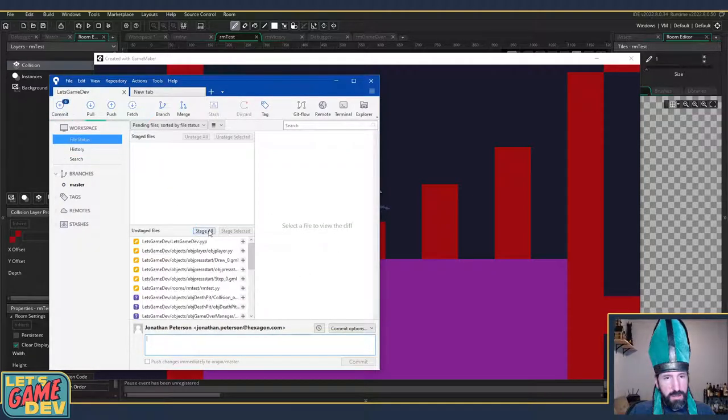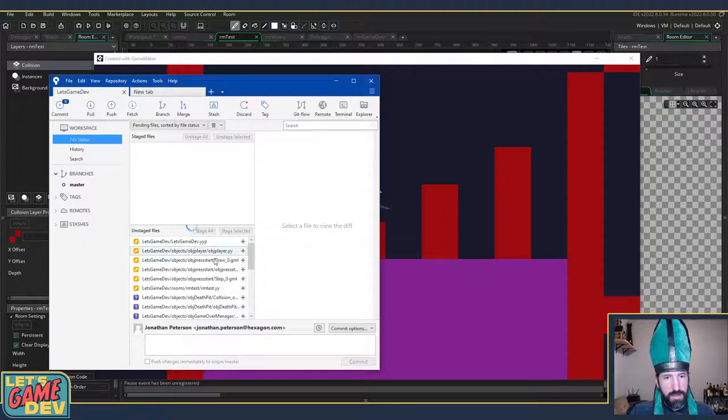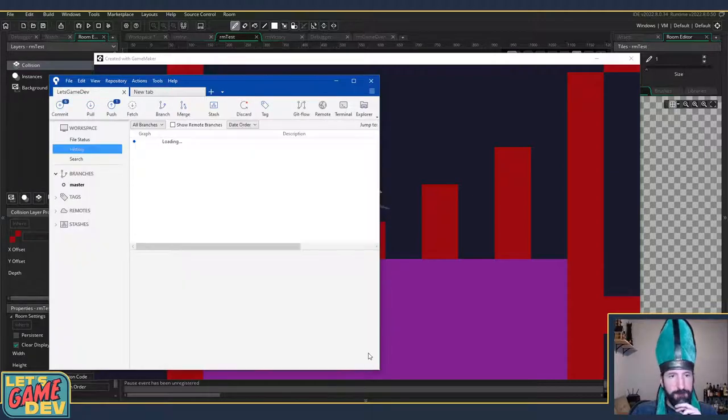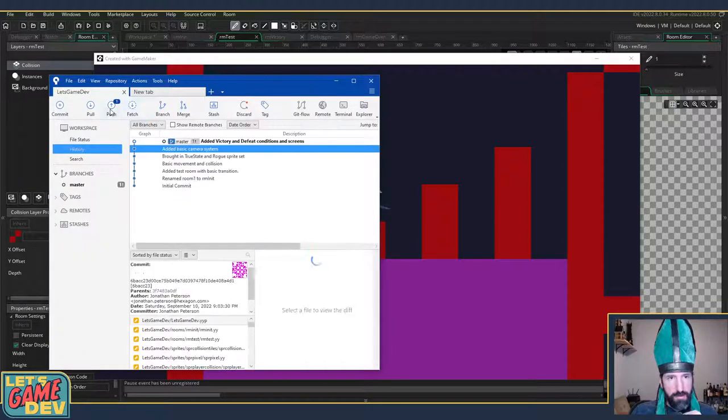Death pit, targets, everything looks good — committing 'added win and lose conditions and screens' — and push that up.